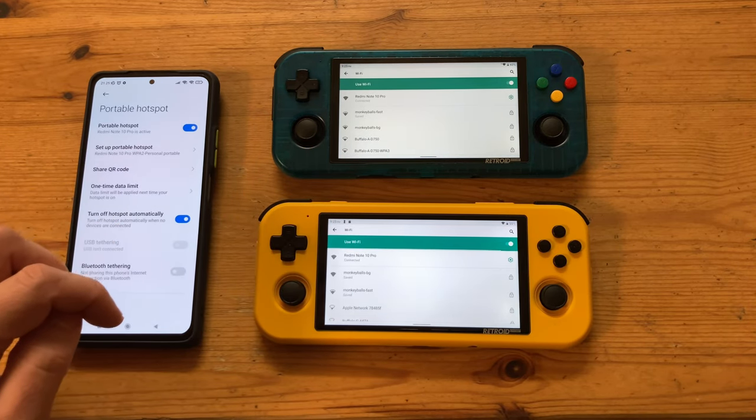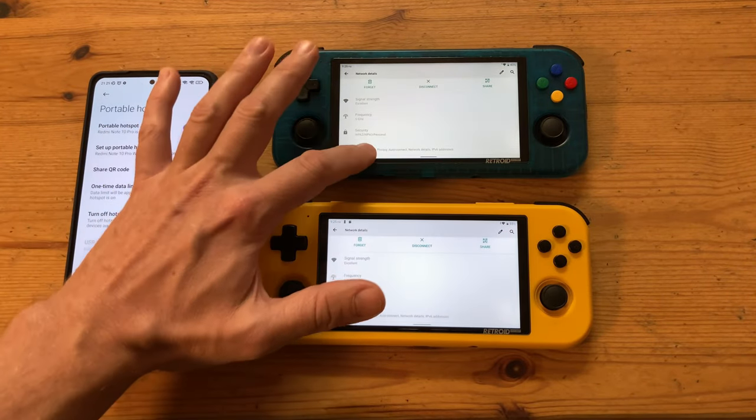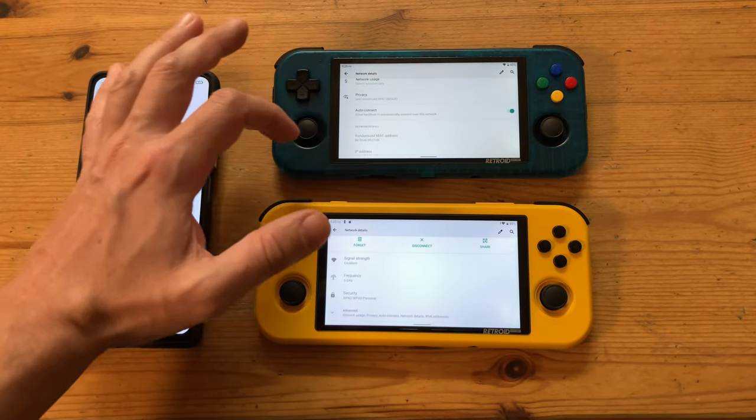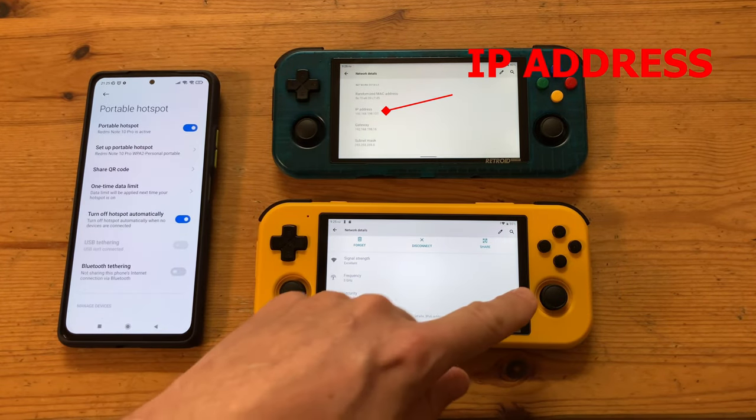Now we can see that they're both connected. We're going to find the IP address of the faster device — this will act as our host for the network game. So push Advanced and scroll down until you can see IP address. Remember the number that's on your system, and then open up PPSSPP.